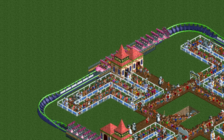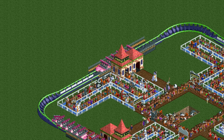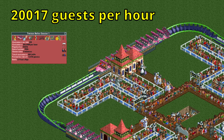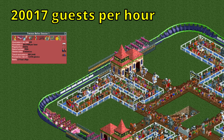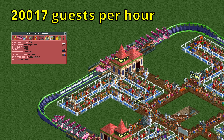Now the big question: how many guests can this monstrosity process per hour? Over a five-year test it came to an average throughput of 20,017 guests per hour, which makes sense as in similar tests a single-station twister coaster maxes out at about 5,000 per hour. This is the highest throughput possible in Rollercoaster Tycoon 2 — vanilla.